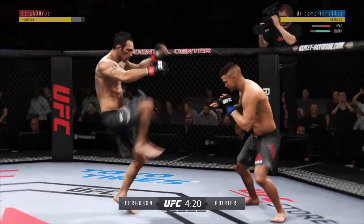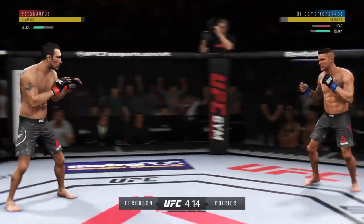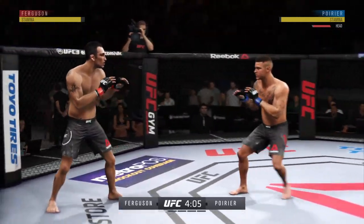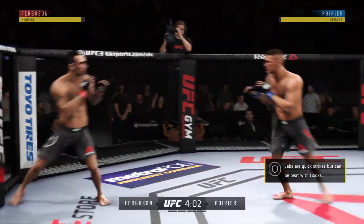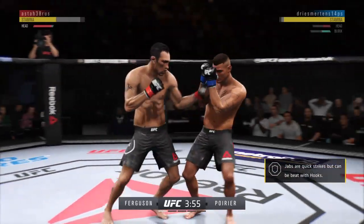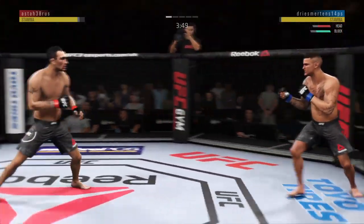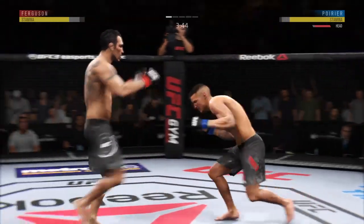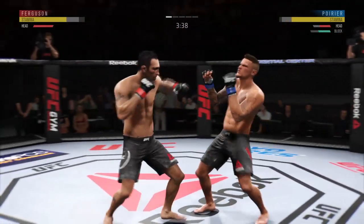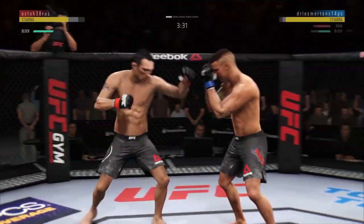Lands a big right hand early. Kick block there. Good combination so far from both men. Not a ton behind it, but it landed. He got cracked with the jab there, and his head is firmly on the center line, the one place it really can't afford to be.